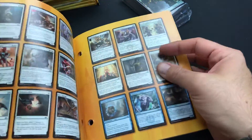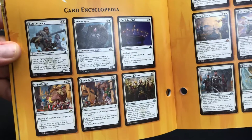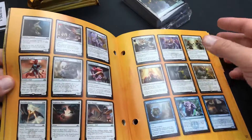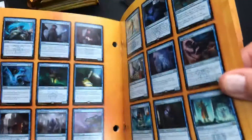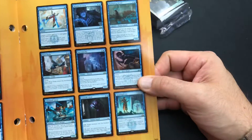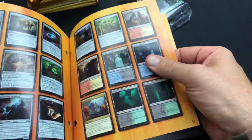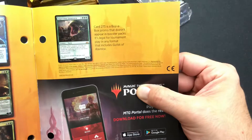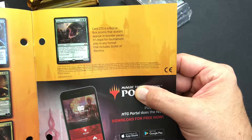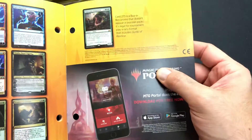Some more advertisements here, cross promotion. And then we got the entire set here, which is pretty cool — love how they do it in color order. Card 273 is a buy-a-box promo that doesn't appear in booster packs. It's legal for tournament play in any format that includes Guilds of Ravnica. So Impervious Greatwurm — that's the mythic right there.